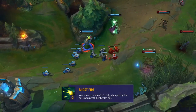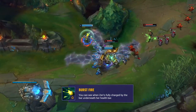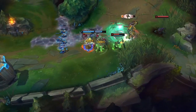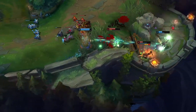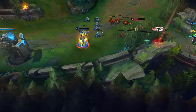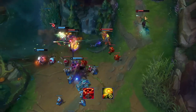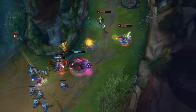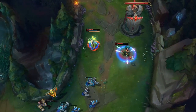You can see when Zeri is fully charged by the bar underneath her health bar — make sure you're constantly aware of this and avoiding her using it on you. After she's wasted it, you can use this window to trade with her. Pushing Zeri in also sometimes forces her to farm with the charge instead of saving it to trade. You should also consider warding areas near terrain like the alcoves in lane, as she can use these to land her W easier and set herself up to all-in with her E. When Zeri's E is down it has a very long cooldown especially in early game, so this could be a great window to fight her.